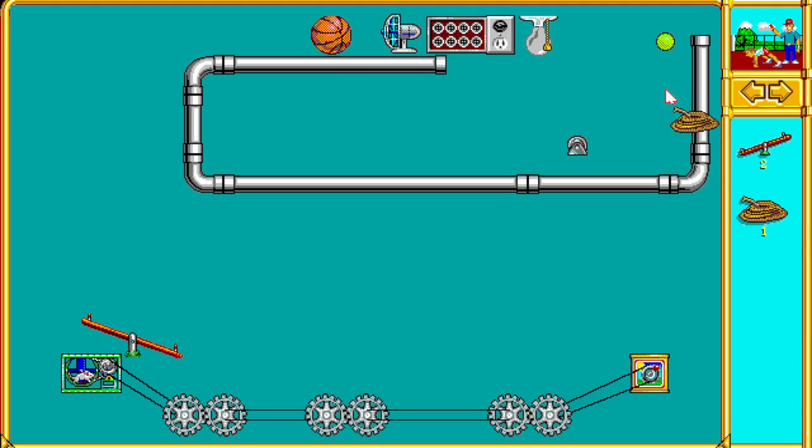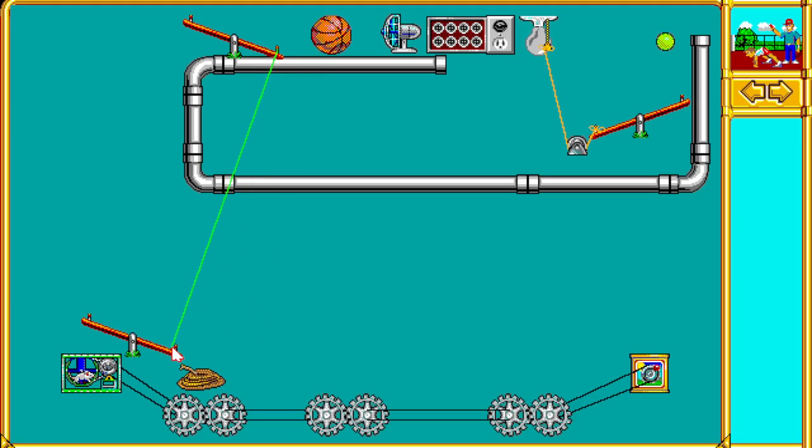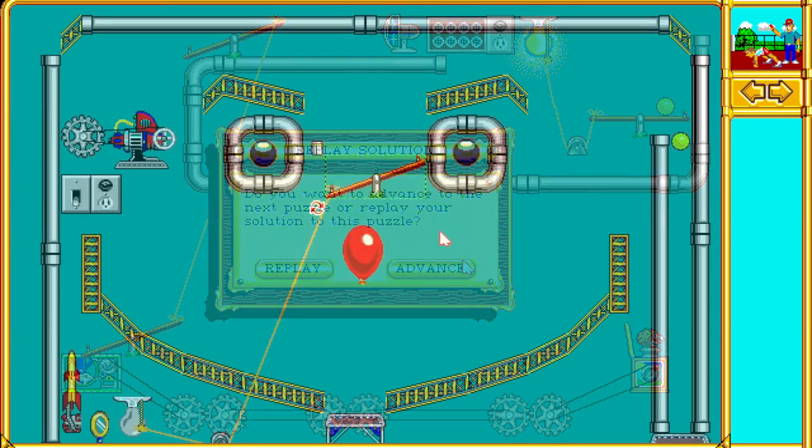And here's puzzle 34, Pop Goes the Weasel. This one you can do really fast with just the tennis ball, getting it to activate the seesaw down there. But I wanted to use everything, so we set up this really elaborate contraption with this basketball up here to hit the seesaw instead, because why not? I had to do something with it.